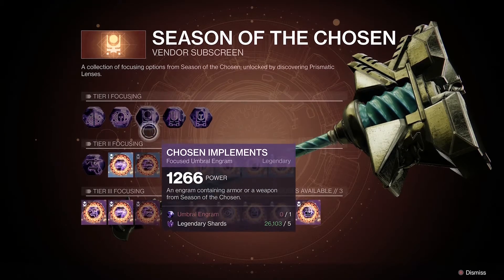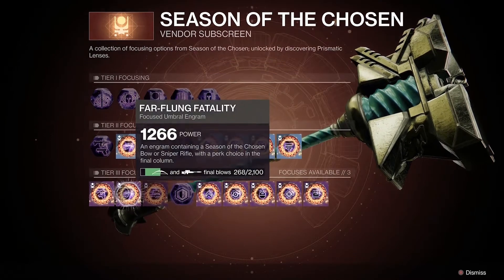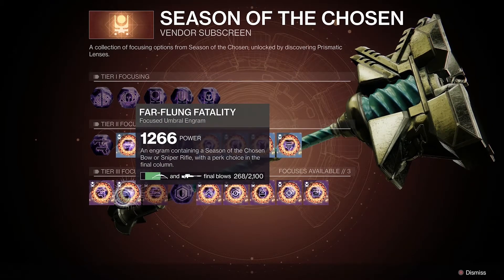As we go further along into Tier 2 and Tier 3, you'll see you get even more specific. For example, the Chosen Helmet Focused Engram allows you to drop yourself a helmet from Season of the Chosen. At Tier 3, if you purchase the Far-Flung Fatality Focused Engram, you'll be able to drop yourself a Season of the Chosen bow or sniper rifle with a perk choice in the final column.